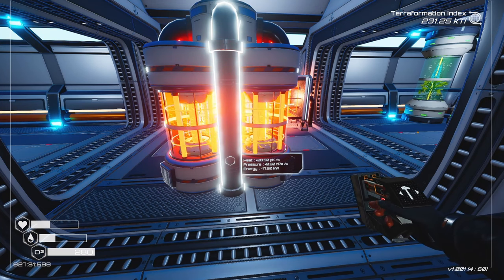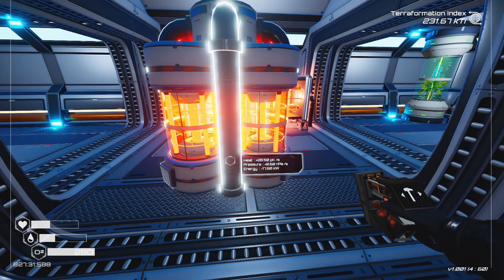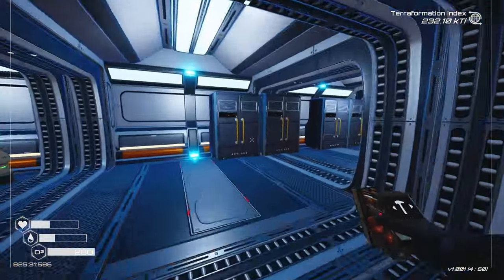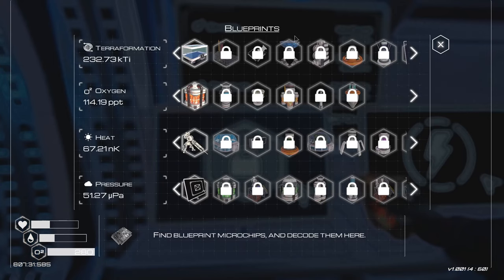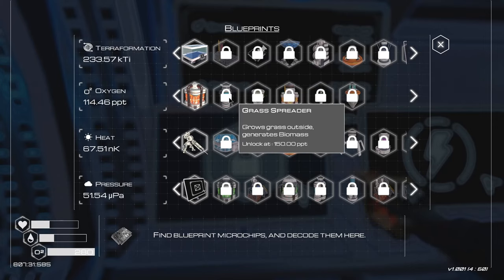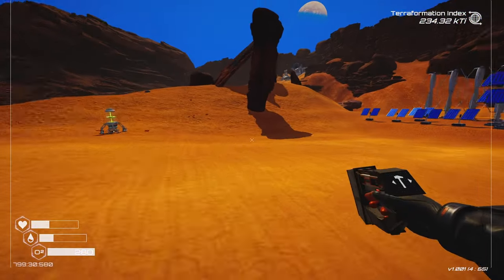Our terraformation index is going nutso now. We're waiting to get the launch platform — I'm not going to be using that one for a while. The grass spreader — are we really that close? We need water. When is water going to start forming?